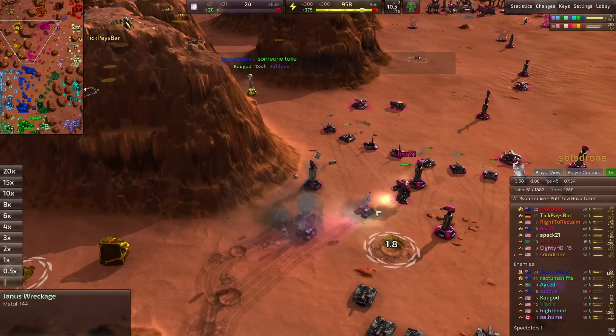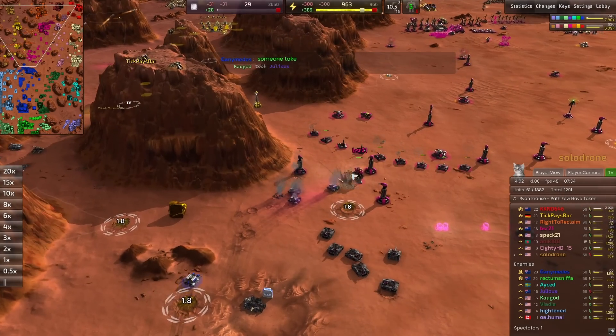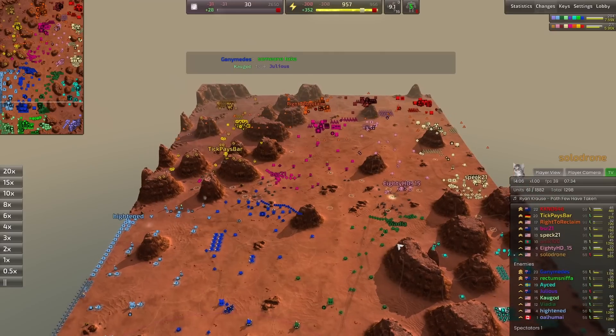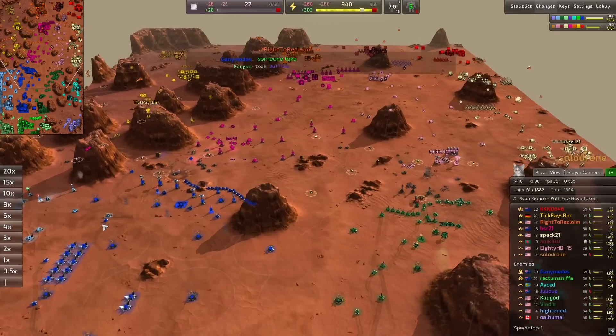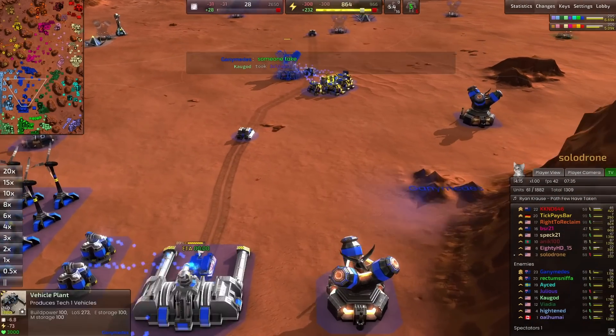Those mountain spiders are deadly — they take out those januses, which would have done a ton of damage to BSR. But again, no health. Ganymedes needs frontline units to protect those januses. He's just pumping them out — this is one of the weirdest strategies I've ever seen.